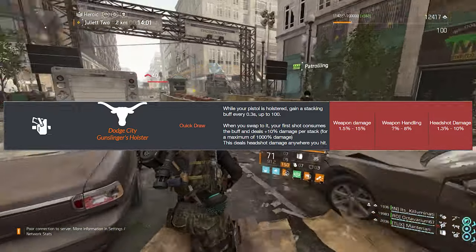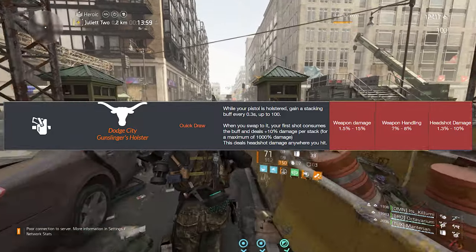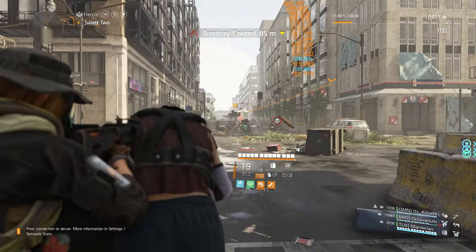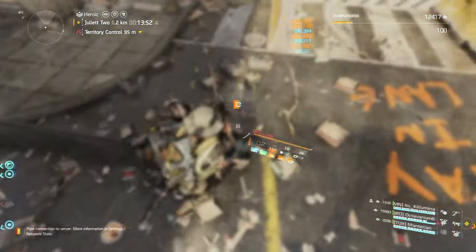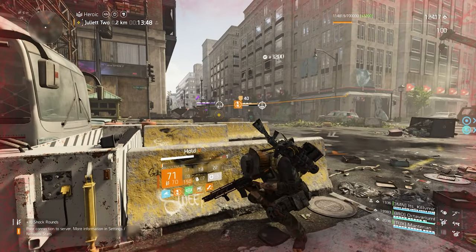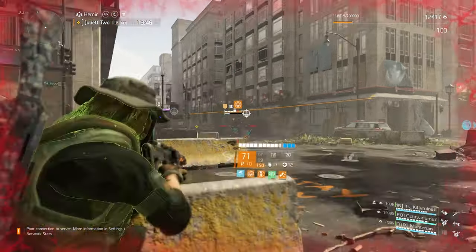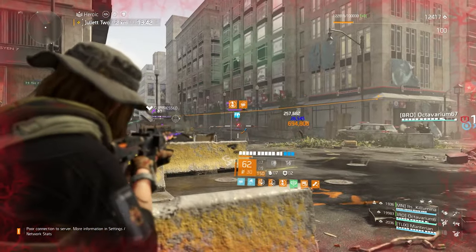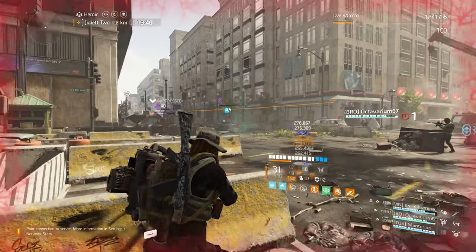The core attribute is weapon damage; it comes with weapon handling as well as headshot damage. In terms of personal utility as well as your own personal damage, this is de facto the most powerful exotic in the game. In terms of team power, BTSU Gloves — but in terms of power for you, Dodge City Holster is beyond ridiculous.